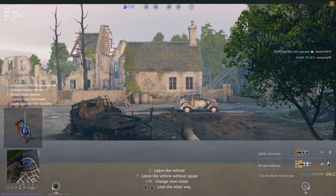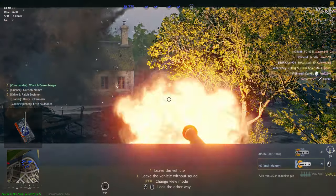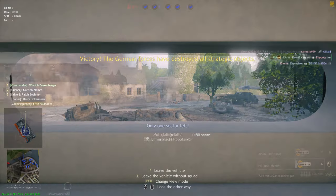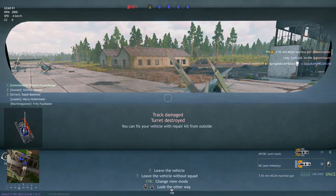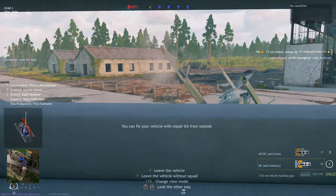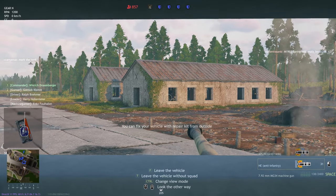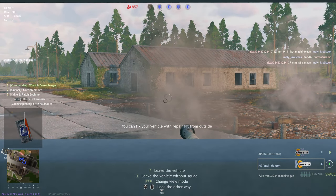So is it worth grinding out the level 31 Panther tank? I'm going to say yes. If you're going to grind out this tank you're almost certainly going to also grind out the Tiger at level 36, and the Tiger can only be used in this squad. So you can use the time grinding out the Tiger to train up the crew in the Panther squad, and then when you unlock the Tiger you can slot the Tiger straight in with this crew, giving you a fully trained crew ready for your Tiger as soon as you get it.